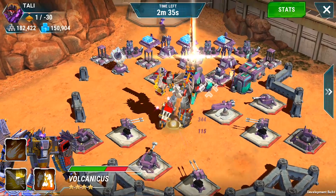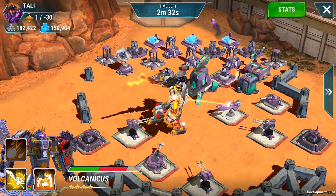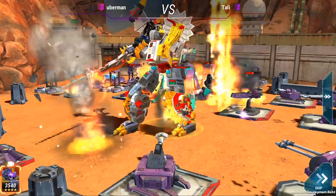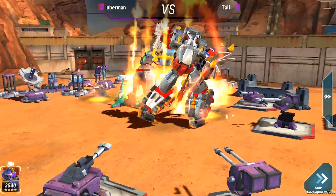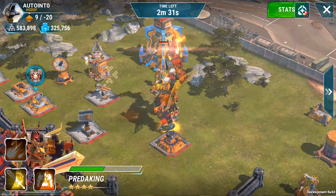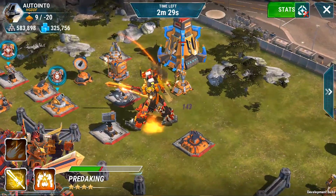The third ability is the Meteor Strike — that is the pièce de résistance. That is where the name Volcanicus really comes through. We've got meteors bombarding an area anywhere you choose on the map, and that actually deals four times the damage to walls. So against certain bases, this will be a highly effective strategy.